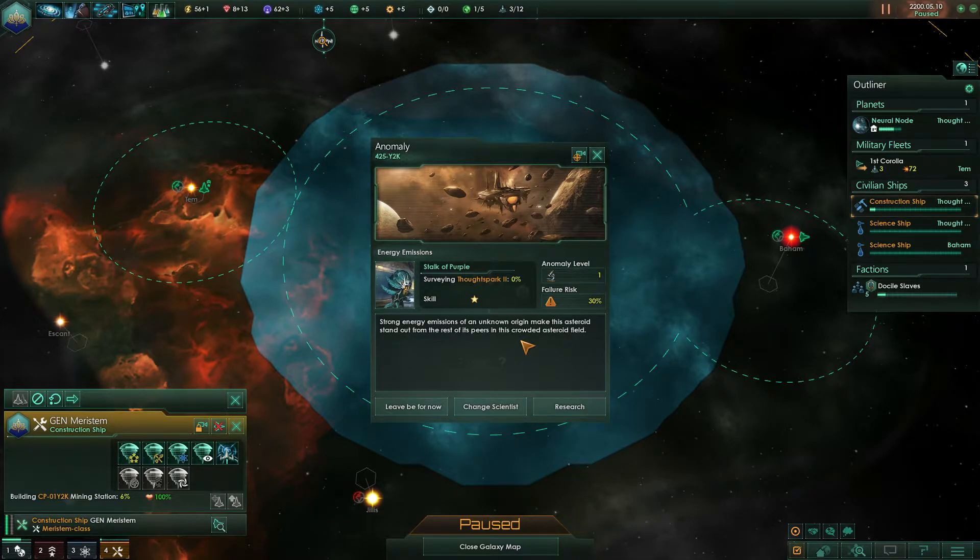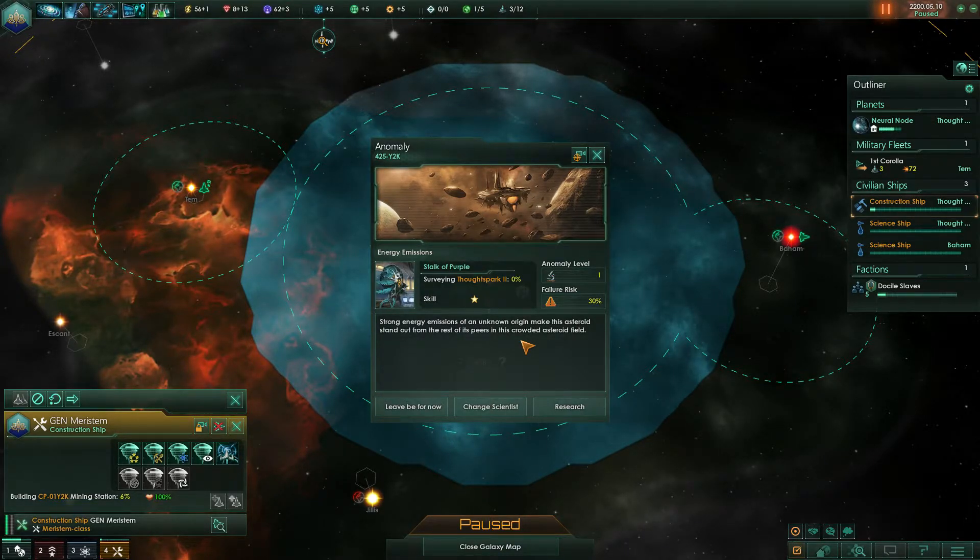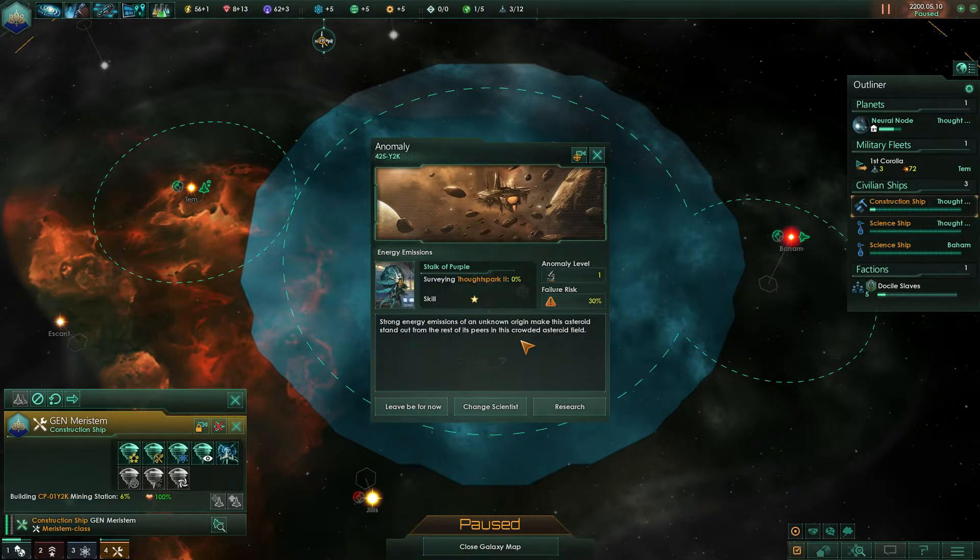Hi there, this is Immanuel Kahn and welcome to this tutorial about anomalies. We're going over anomalies and as the last point I'll tell you one method to get more anomalies than before if you're not already doing it. Make sure to stay until then. So what is an anomaly? It's something unusual that your researchers in the science ships discover.